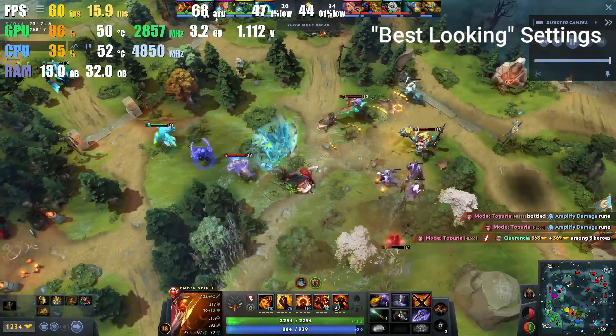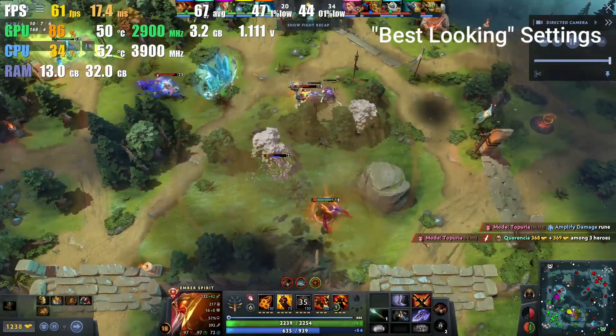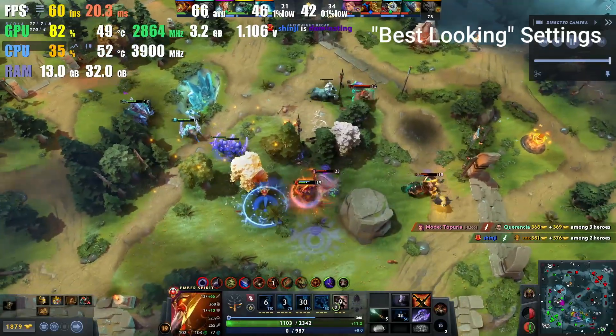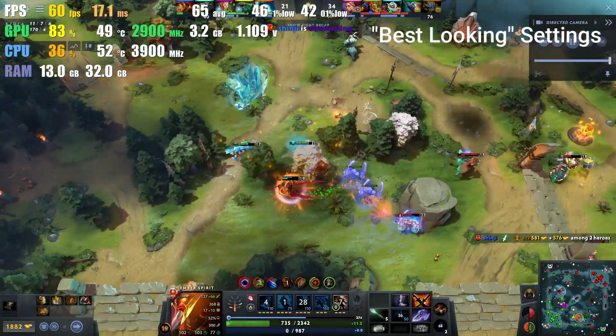Before we start, I want you to know that all of the information like FPS, CPU temp, speeds, all that stuff is going to be in the top left of your screen. The top right is going to say what settings we're on.